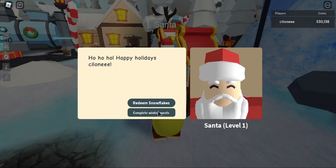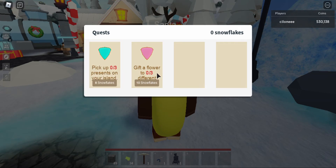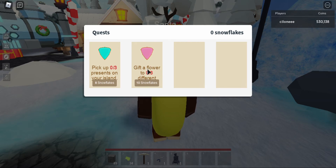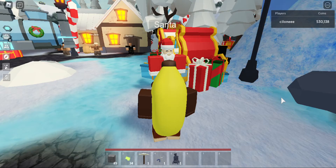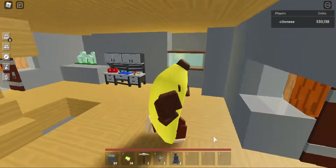Santa level: complete winter quests. Pick up three presents on your island — each gives snowflakes. Give a flower to three different... it doesn't say. Defeat Fry Frost. Shovel 15 piles. I need to check out my new tier 3. What's shoveling? It's supposed to be a shovel?